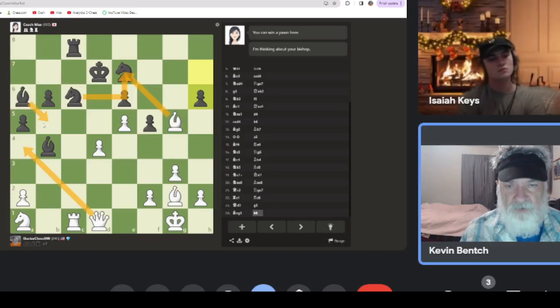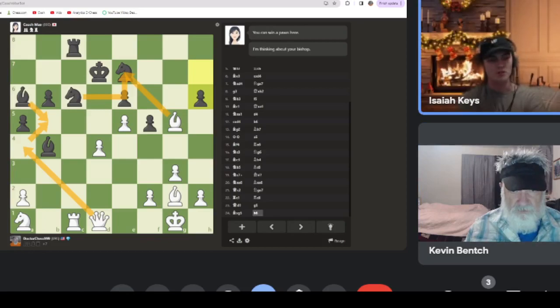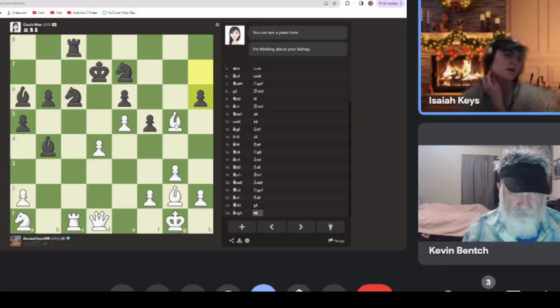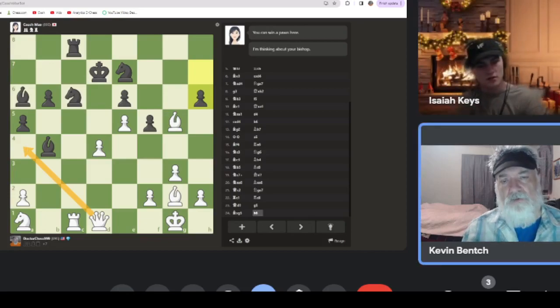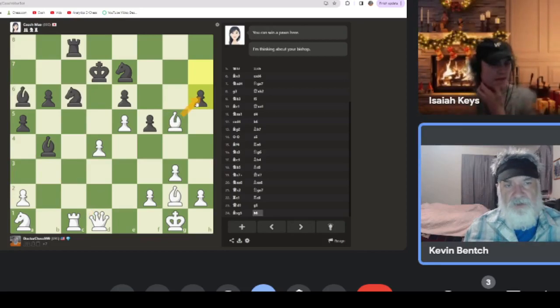Even if she moved her bishop there we'd just take it and put him in check. But if we go over there they'll just push the pawn down because it's covered by the bishop - it blocks the check and attacks the queen. So go ahead and take the knight then. If she takes back with the knight we haven't really done anything but trade. Oh wait, we can go here and put him in check. But we decided she'll push the pawn forward and we don't like that. Just take the pawn and go from there.